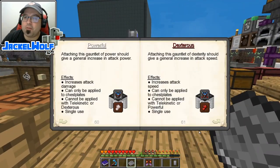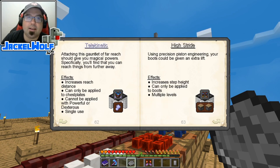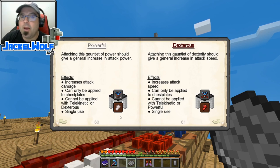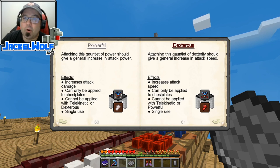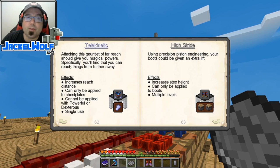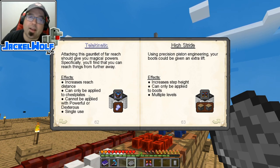Next up are the power gauntlets. There are three: Powerful increases attack damage, Dexterous increases attack speed, and Telekinetic increases reach distance. They can only be applied to the chest plate, and you can't have multiple gauntlets on the same piece — so we'll need three chest plates. Powerful requires a gauntlet base with eight pieces of quartz. Dexterous requires a gauntlet base with eight pieces of redstone. Telekinetic requires a gauntlet base, four lapis lazuli, and four eyes of ender.